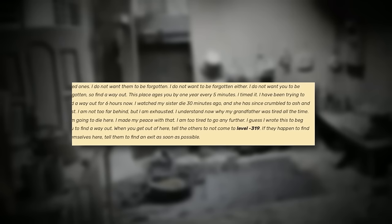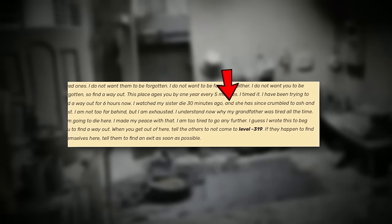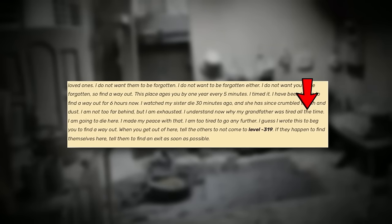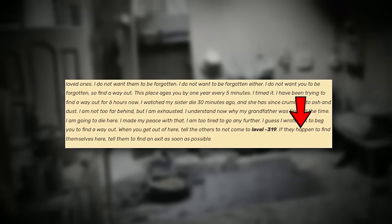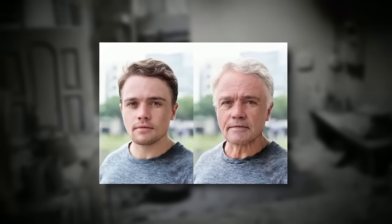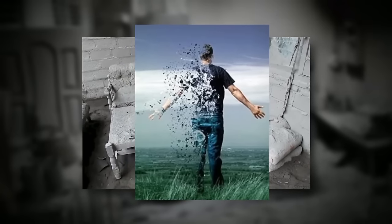The last paragraph of that note reads: 'I do not want to be forgotten, so find a way out. This place ages you by one year every five minutes. I timed it. I've been trying to find a way out for six hours now. I watched my sister unalive about 30 minutes ago, and she since has crumbled into ash and dust. I'm not too far behind, but I'm exhausted. I understand now why my grandfather was tired all the time. I'm going to unalive here. I made my peace with that. I'm too tired to go any further. I guess I wrote this to beg you to find a way out. Tell the others not to come to level negative 319. If they happen to find themselves here, tell them to find an exit as soon as possible.'